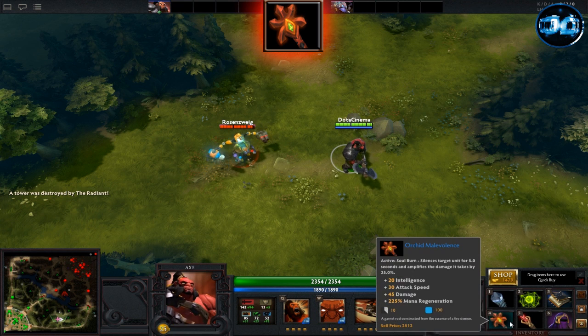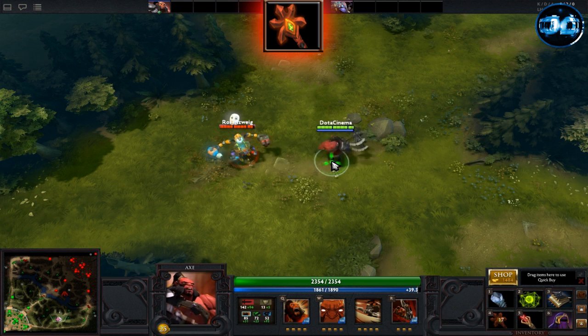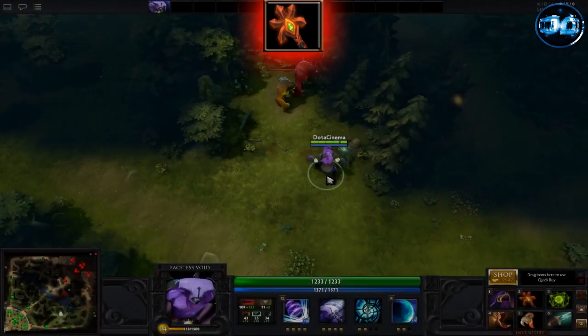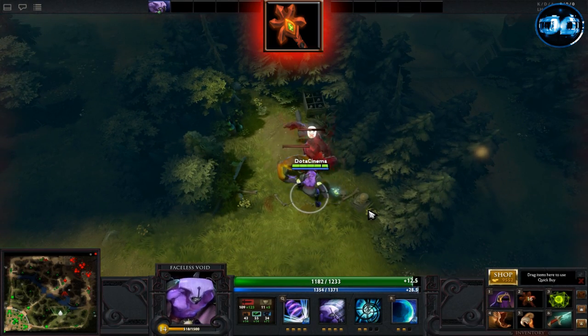Orchid of Malevolence gives you plus 20 intelligence, plus 30 attack speed, plus 45 damage, and a whopping plus 225% mana regeneration. It also gives you an active ability called Soul Burn. When Soul Burn is used on an enemy, it silences and amplifies the damage they take by 25% for a 5 second period.